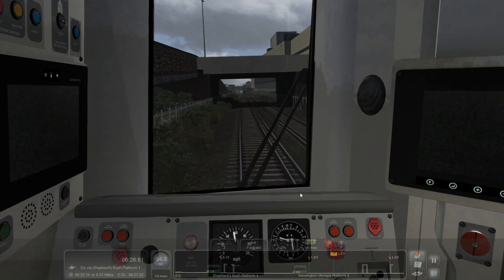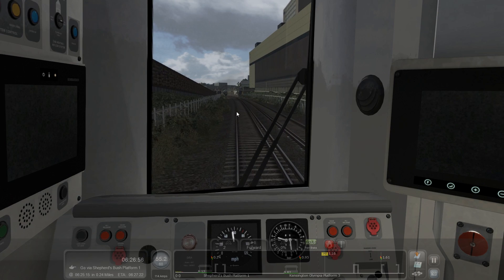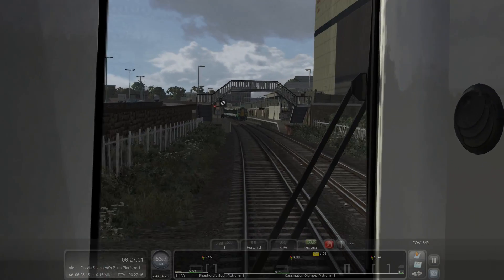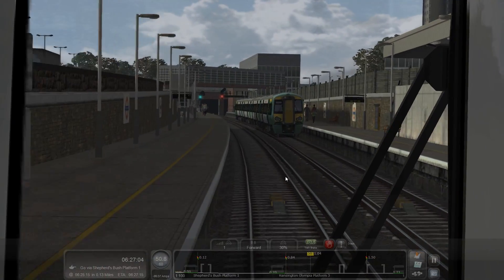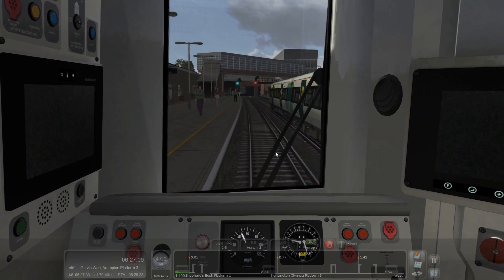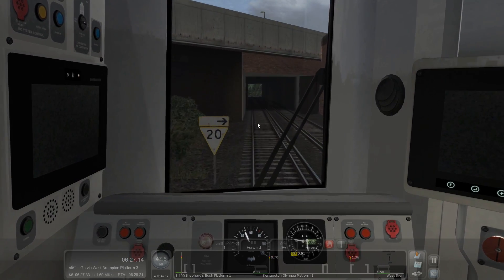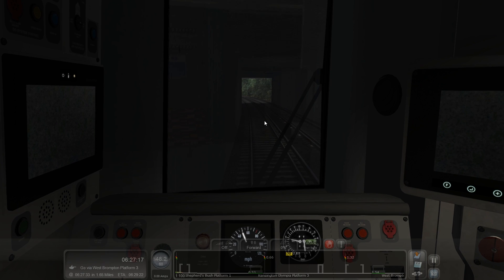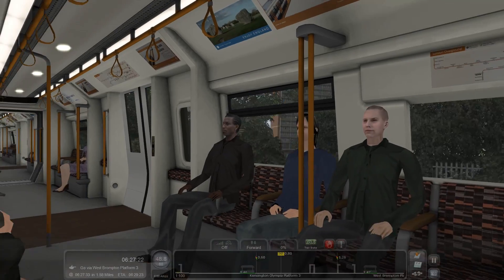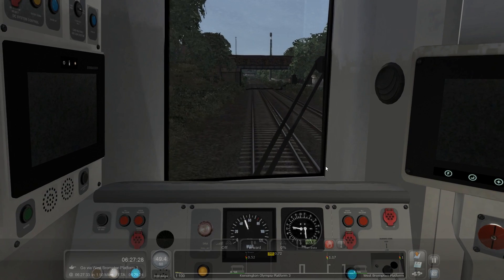And now we're coming into Shepherds Bush. Obviously we're not stopping because we're just shunting the train to Clapham Junction. I'm going to slow down a bit because — I'm not gonna lie — that train on the adjacent track actually scared me; I thought it was on my track for a second.